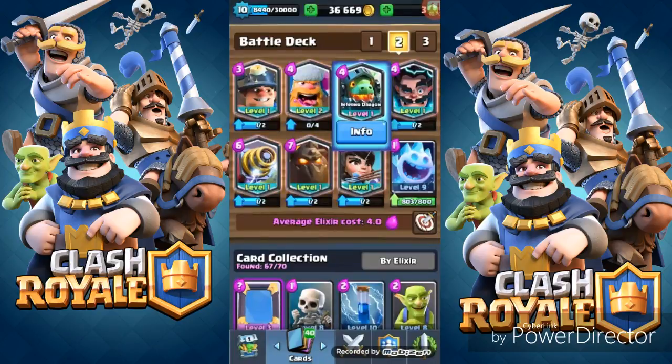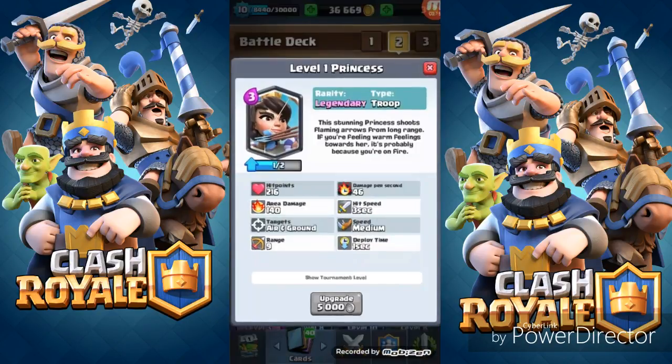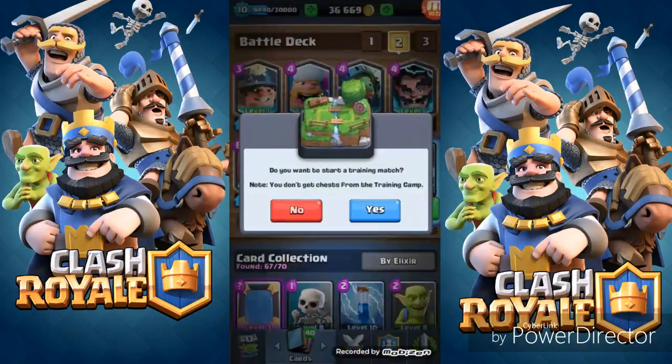I do have the Miner, Lumberjack, Infernal Dragon, Electro Wizard, Sparky, Lava Hound, and Princess that I got from a freeze chest. I still need three, four, five more legendaries. Here we go, let's do a battle right now.